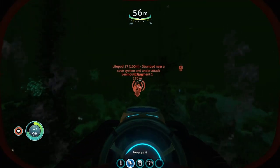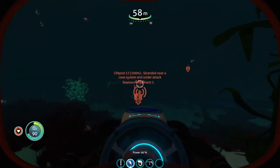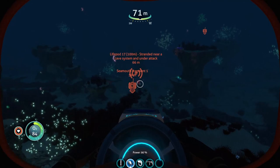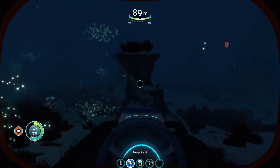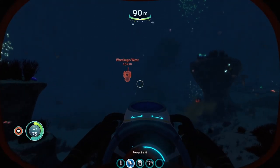In terms of spawns along the way, you will come across some stalkers and maybe some sand sharks — that's about it, nothing too dangerous. So there's Lifepod 17 down there. What we're looking for is — hovering over this a little bit — you can see on the right there's a big wreckage, and that is where we're going.